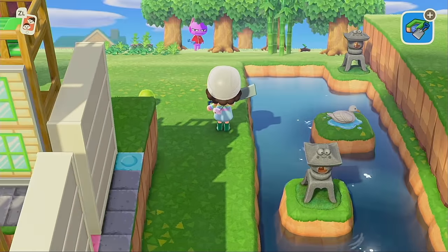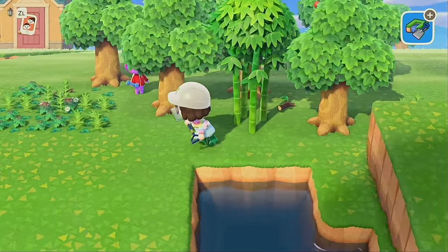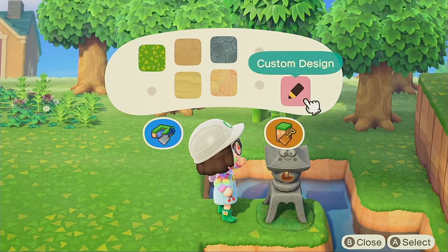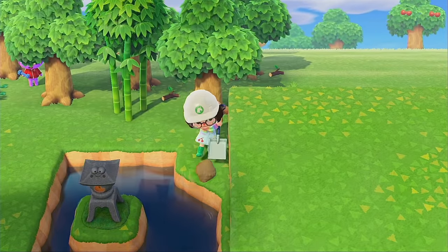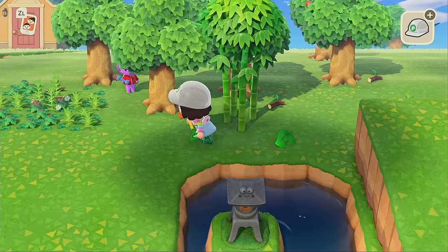The Kirobi lanterns are just some of the most chef's kiss items in the game. I'm so happy they added Kirobi furniture and frog stuff right as I was deciding to do a frog-themed island — it was absolutely meant to be.